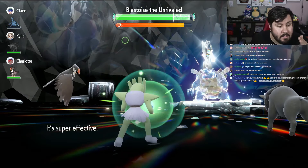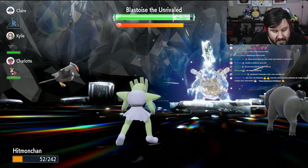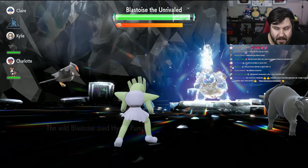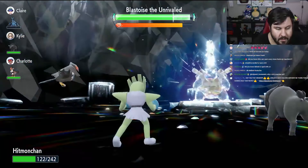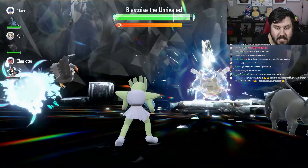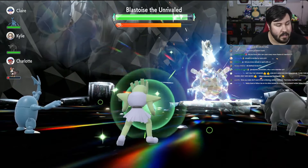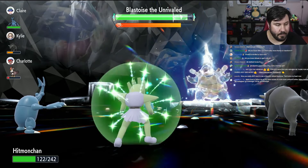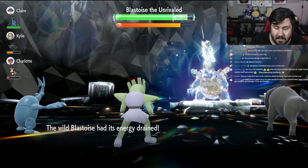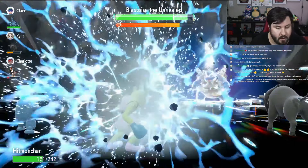We literally start punching the turtle. Drain Punch, even being non-Tera, does enough damage that with the crit and the plus six, it should put us back up at full — or pretty close to full — enough that we really don't have to worry about being KO'd from Hydro Pump at this point. At this point, realistically, we shouldn't get any lower than what we already are.